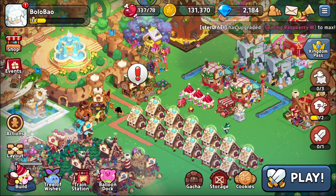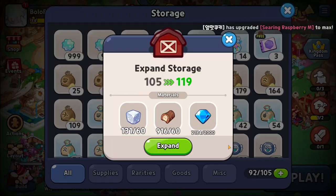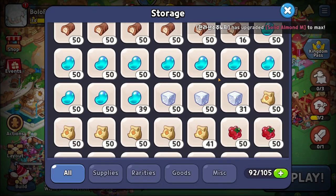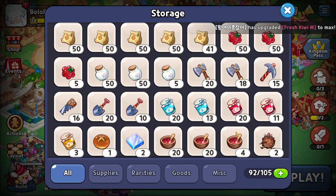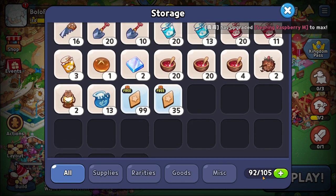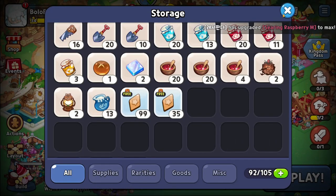Another way to spend your gems that you might not have considered is storage. After a certain point — right now I'm at 105 — it requires a gem amount, the last one was a thousand. In order to expand your storage, you need to start spending gems, and you might have to account for that because at some point you're going to have so many resources. Eventually, if you AFK enough and need more resources, the game increases in resource tiers and you're going to need to store so much that you might have to consider expanding storage, even if it costs 2,000 to 4,000 gems.